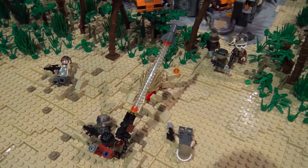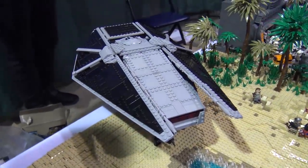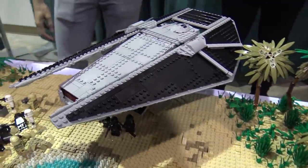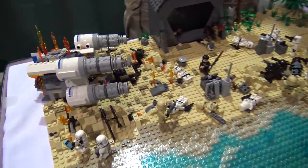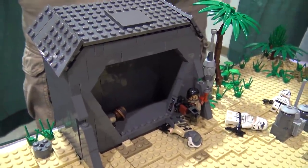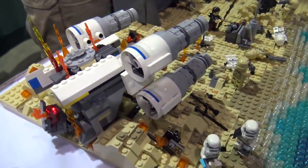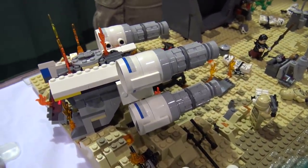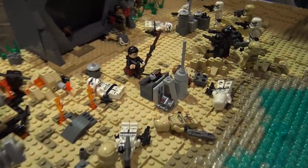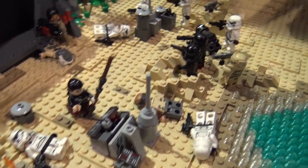We wanted as many recognizable scenes as possible. The battle happens, they run through the forest, take cover, shoot at the Walker, end up at the bunker for their last stand, and then the U-Wing crashed right there. The idea was to have it oriented as similarly to the movie as possible. You see Chirrut on his way to the switch, and Baze trying to get him to come back. The crashed U-Wing is there, the death troopers, the TIE Reaper.